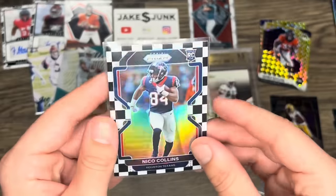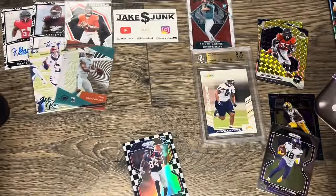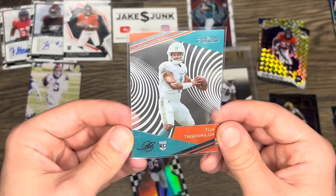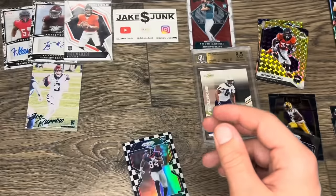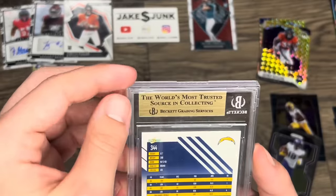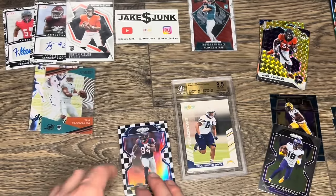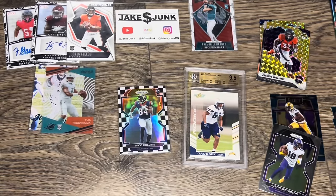That was a pretty nice card to end on. Let me know what you guys thought of these openings. Kind of a fun opening — lots of packs for what you're getting compared to the Walmart ones. If you get to open some 2020 Chronicles, I know it's looked down on, but 2020 was a great rookie year for football. And the fact that they included an actual official Beckett graded card is pretty crazy since I'm used to just the junky BCCG slabs. Alright guys, thanks for watching, make sure you like and subscribe, stay tuned for more videos — until next time, goodbye!